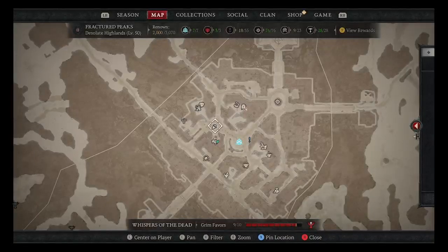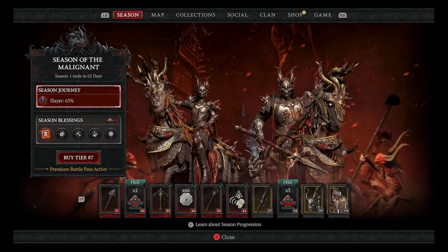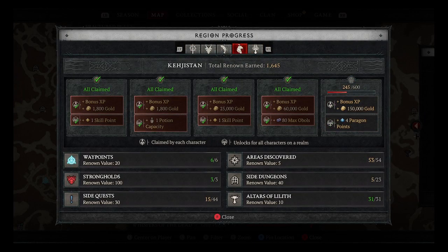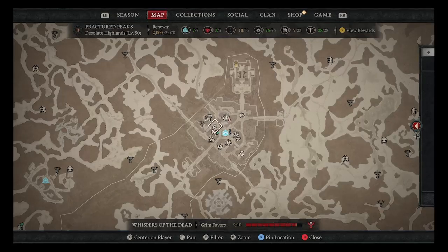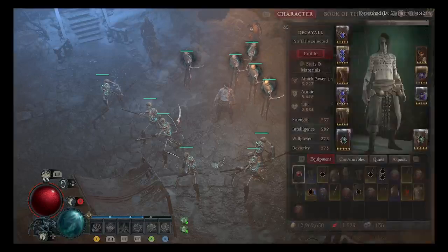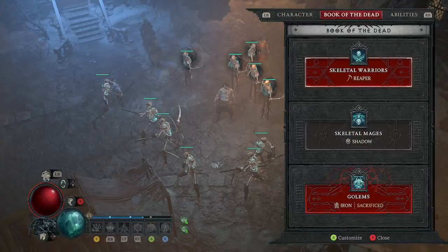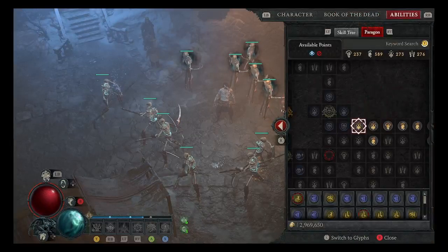The Square button brings up your map and map menus. From there you can go into your season progress and your main map. Hit the Y button for rewards to see where you are on collecting your Renown. Your Renown gives you — at the very end of each zone — plus four paragon points, which is pretty handy once you break level 50 and can start putting points into paragon. It gets you at least one paragon board filled out.